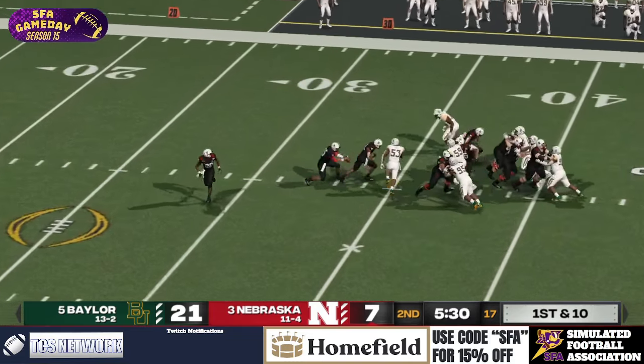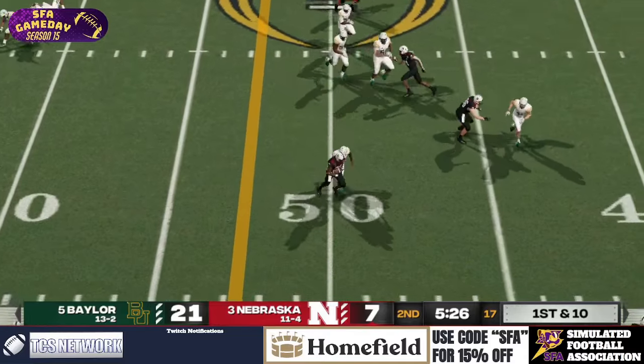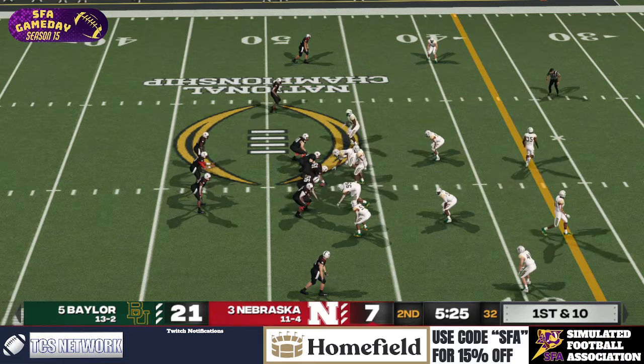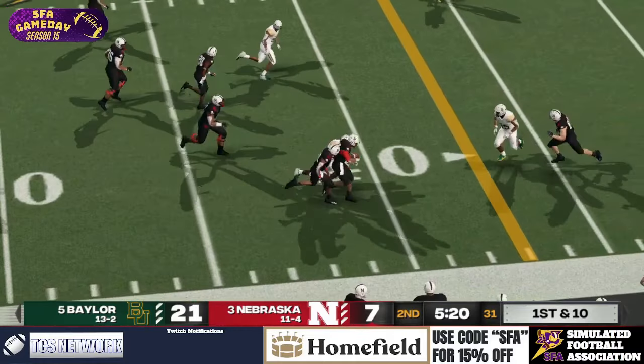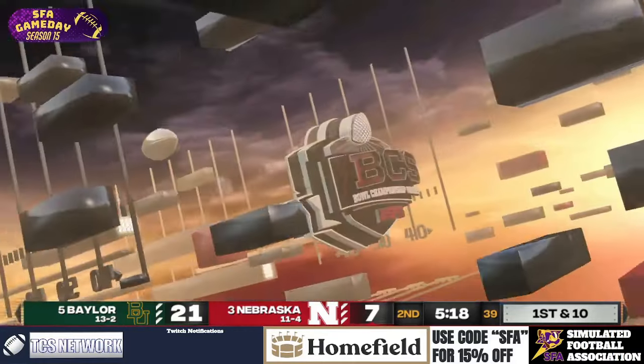Split backs here for Nebraska. They fake it — he flips it out. There's Adams, he gets a big play, can't break the tackle, but big play nonetheless. They're running hurry-up now, down two scores. Split backs — they bring a blitz. Swain takes off, finds the edge, breaks one, still going — and he slides. Another nice play.